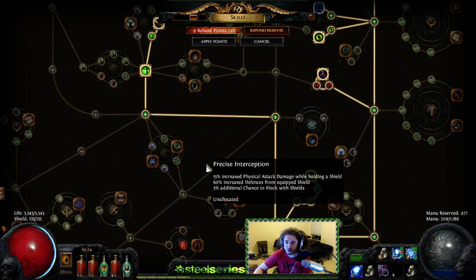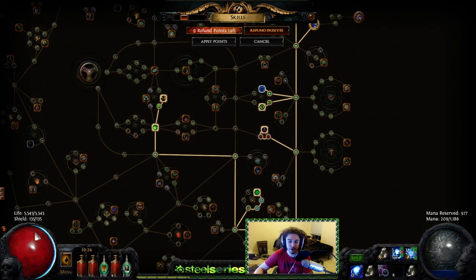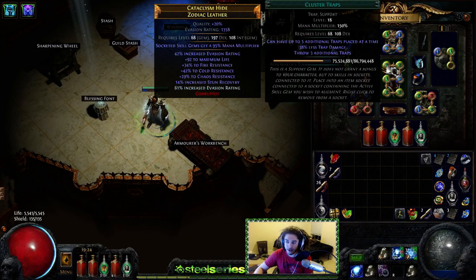I moved into over here to grab some more evasion and life and to get my character to about 6.5k with proper gear at about level 95. Because that works for me — to me that's a solid character. For the sake of the video, we're going to use a 4-link because we're not going to have a 6-link at the start.